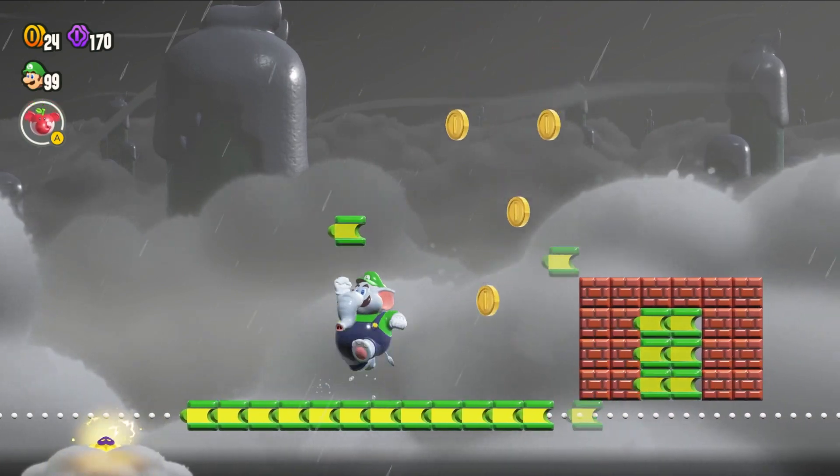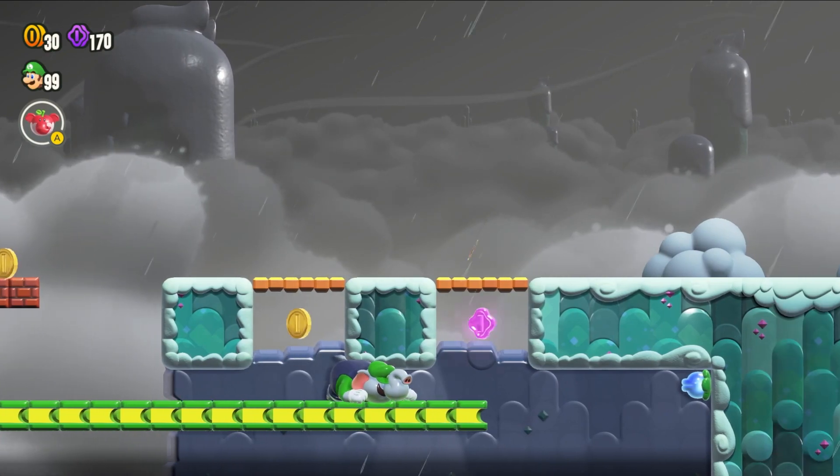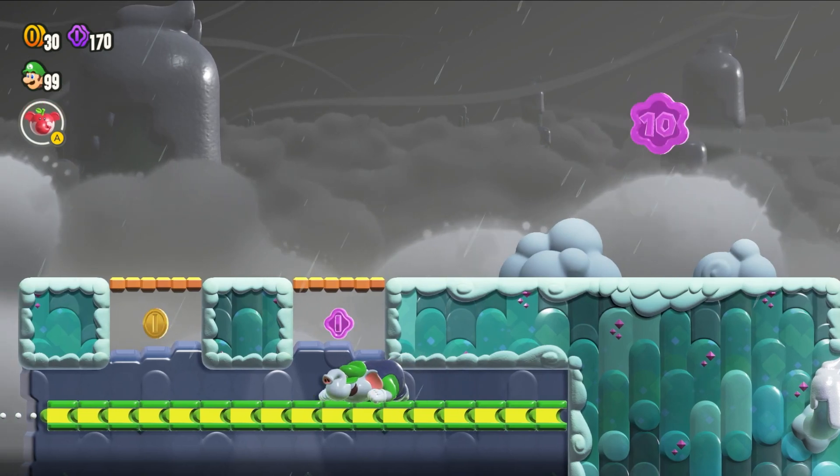To get the second flower coin, you're going to want the Elephant Power Up to break these blocks. Then you're going to want to duck down and touch this bud here at the very corner. You're going to want to use the Elephant Power Up to extend the bridge to get it.